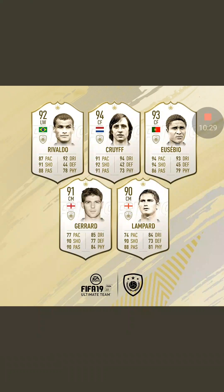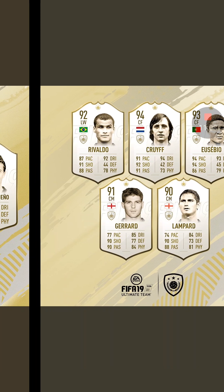Next up, we've got five legends introduced to the game. They didn't do all three versions — just their main versions. Rivaldo, Cruyff, Eusebio, Gerrard, and Lampard. Obviously Gerrard and Lampard were confirmed very early on — which is the best English midfielder, Gerrard, Lampard, or Scholes? Cruyff, what a striker — one of my favourite cards which will probably be in the game. Obviously I won't get to use him because he's going to be ridiculous money. Rivaldo — what a player he was back in his day, and what a card he will be on FIFA.